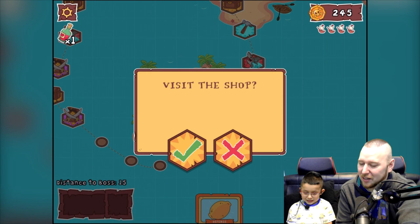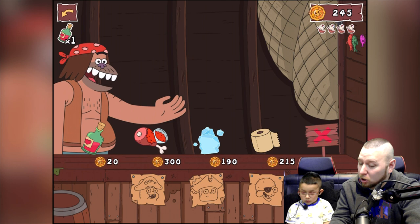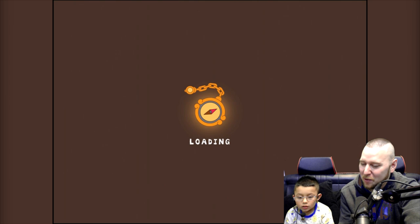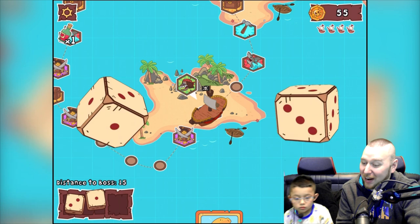Three — we're going to the shop! Who should we make stronger? We can make Sumo or Jeff stronger — Jeff! Yeah, boom. Now we have a telescope! Roll the dice — we're 15 spots away from the Kraken!